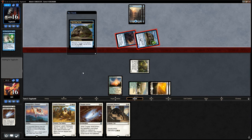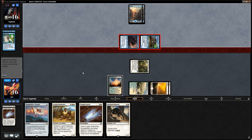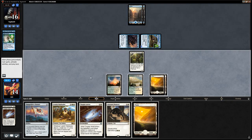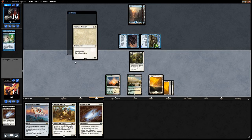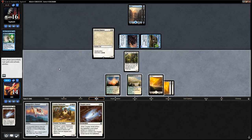If we draw a land we could go Thopter Arrest plus Adorned Pouncer or just run out the Banner. We did draw the land. It seems obvious they have Retort in hand. The play that works best around it is Thopter Arrest into Pouncer. Going Thopter Arrest into Pouncer plays around Spell Pierce better — and they just showed us a copy. Opponent lets Thopter Arrest resolve.